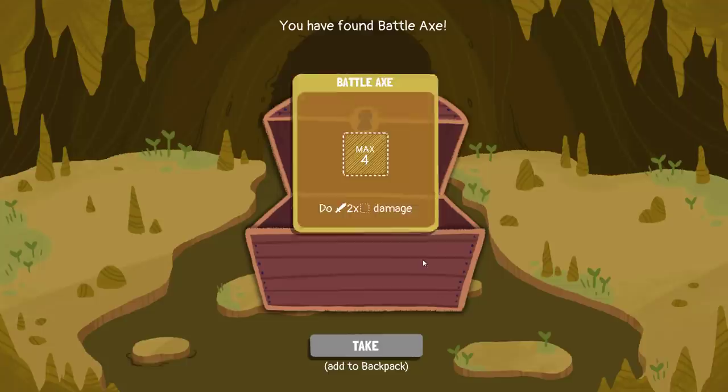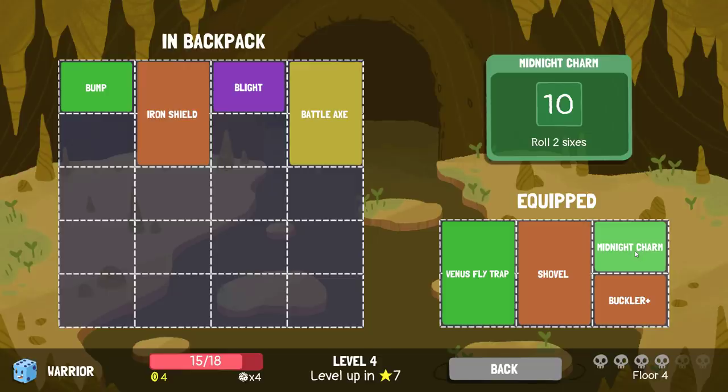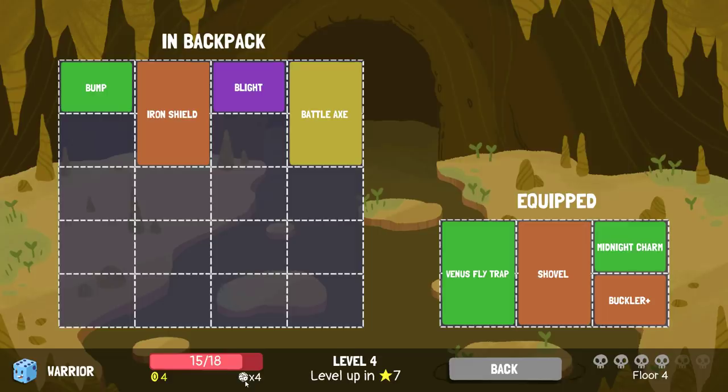Two more combats to get — so it's both of these combats to level up. Battle Axe to 2x damage. The thing is, because that's maximum four and I forced myself to have sixes as a result of Midnight Charm, that's not that great for us. Is it time to get rid of Midnight Charm? I think we're only rolling four dice right now — I don't think it's time to get rid of Midnight Charm yet.